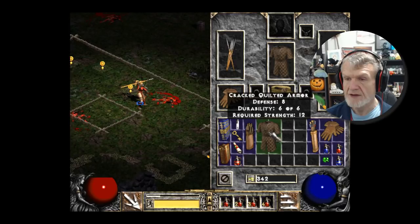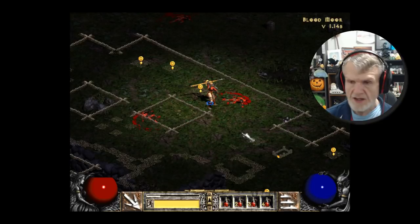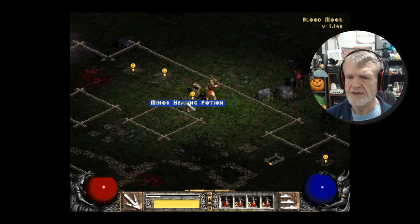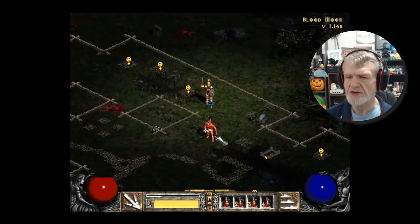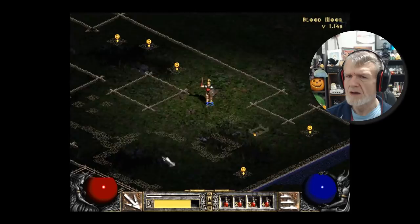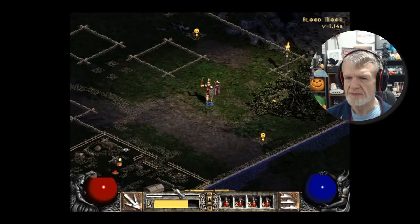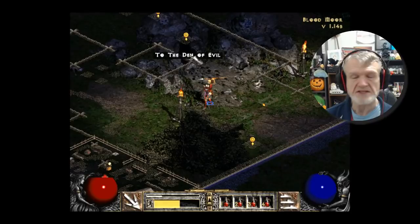We're doing very, very good so far. I hear somebody — yeah, Rakanishu, you too. Don't think you can run away. I thought I'd been to this area before. Here's where the Den of Evil is! I thought it was down in another part. I couldn't actually see it on the map, so it's a good thing to go exploring.